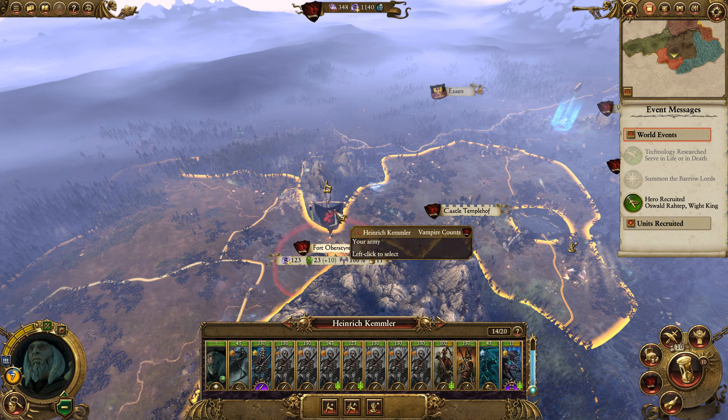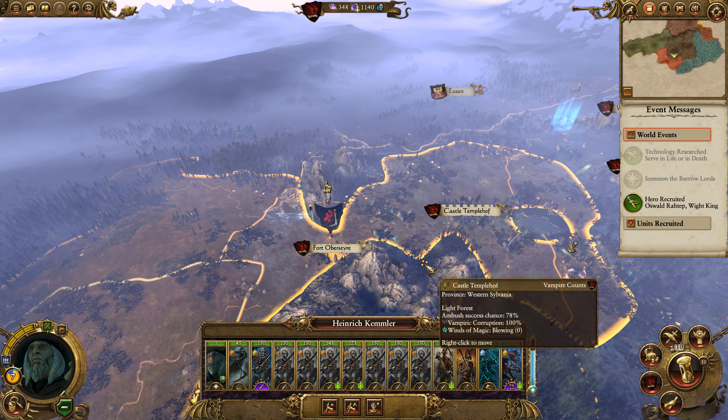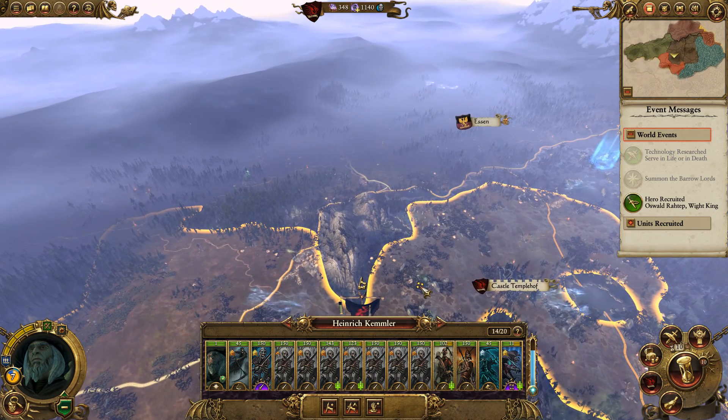We're going to have a big group hug. Really squeeze in. Leave it a little bit long so it gets a little bit weird. And break. Now everything's forgiven and we're going to start a brand new campaign with Kemmler and of course Krell. Manfred will probably join in as well later because he's a bit of a third wheel, but that's fine.